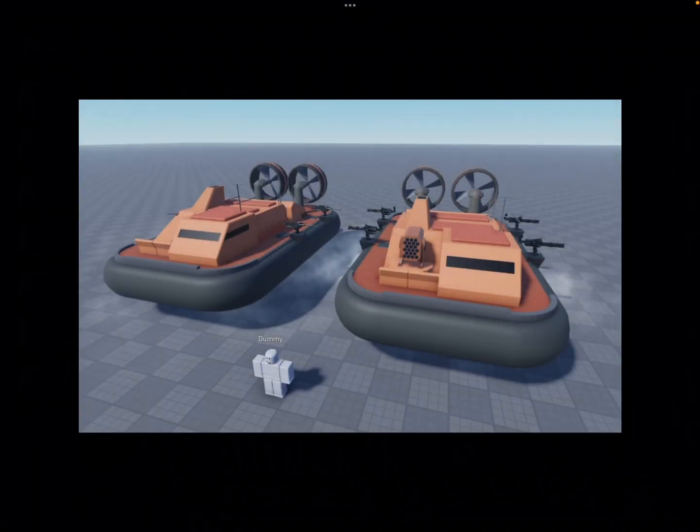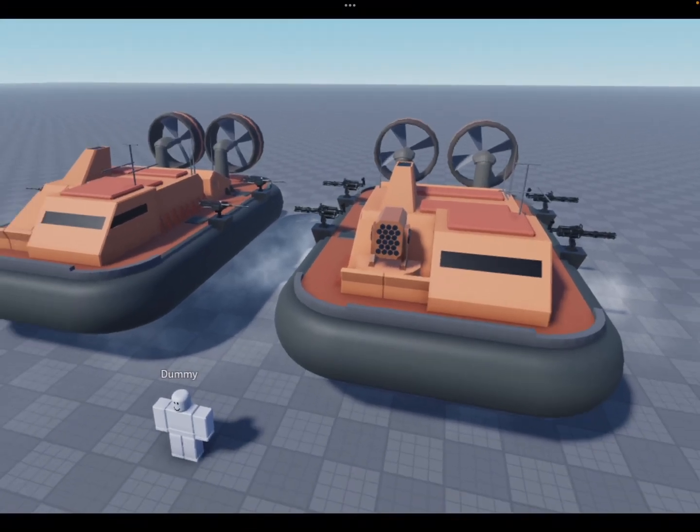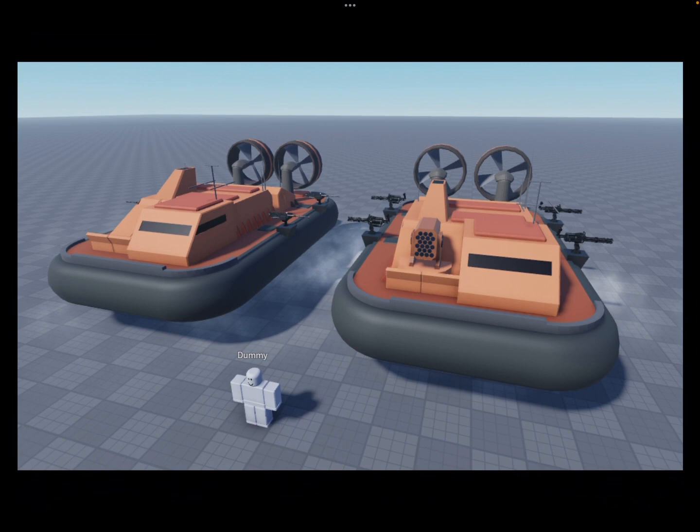For our first image from Military Tycoon, they posted an image of two hovercrafts. From the looks of it, the only difference I really see is a rocket launcher in the front. Apparently, the one to the right is a super version, which you can get in the spin the wheel, and personally I don't know if it's gonna be worth it or not — the only difference I see is a rocket launcher, so we'll see if it's worth it if I even get it.